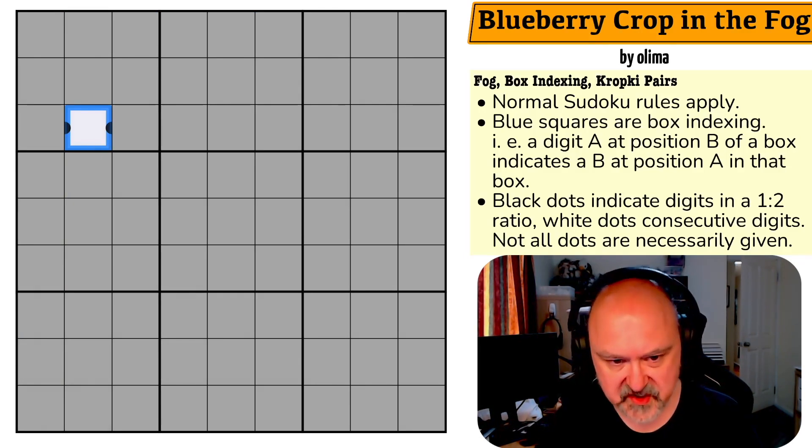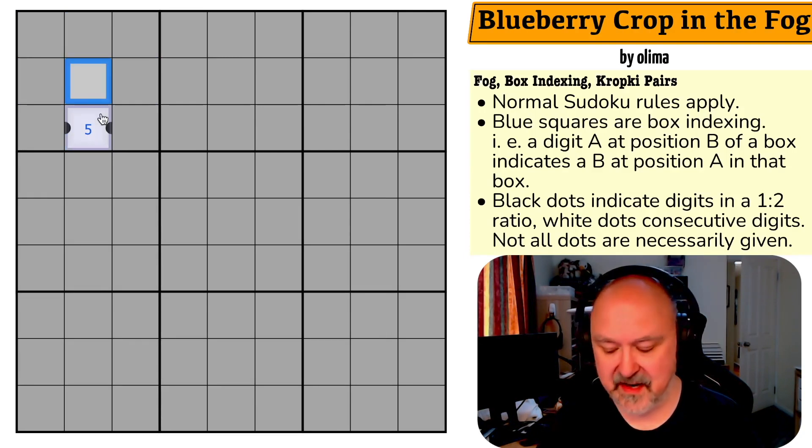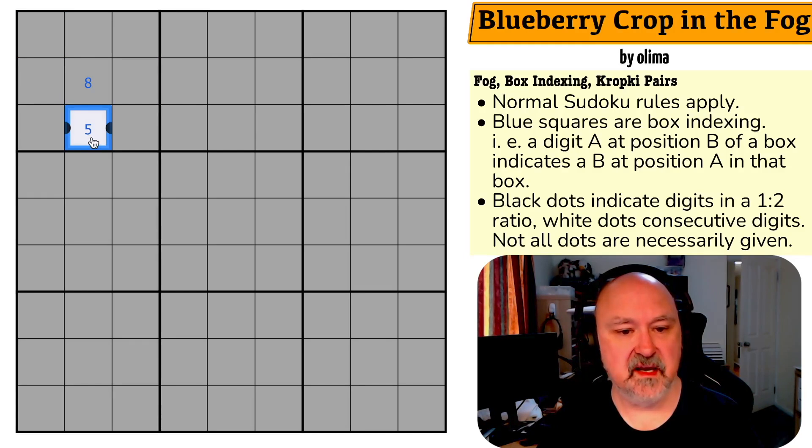I'm going to use small digits to explain that. So what that would mean — let's say this was a five, because in this box, if I put a five here — this is position eight — that would mean I have to put an eight in position five, because the five is saying that five in position eight means I have to put eight in position five. That's what that means.